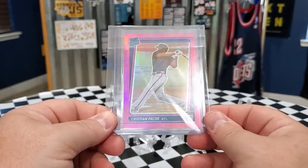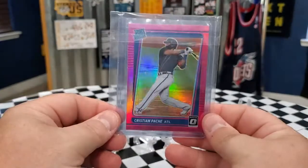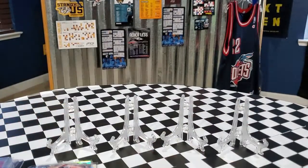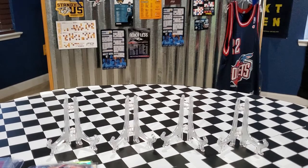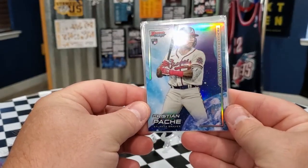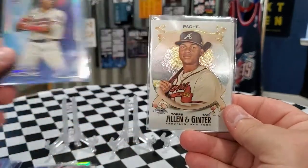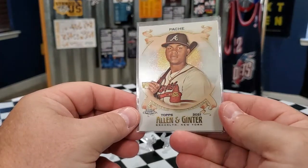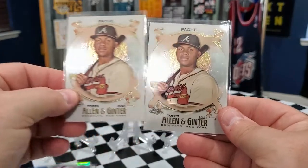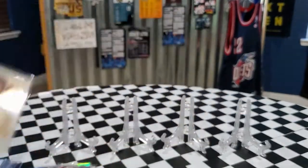Then we have the pink Optic 2021 Pache. For the price I got it for, I'll pick up the color variation and be happy. We got this Bowman's Best Rookie Craftsmanship — another card I just love, one great looking card right there. And we got the Allen & Ginter Topps Chrome, and another Allen & Ginter Topps Chrome. That is it for the raw cards.